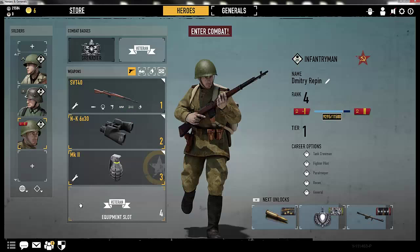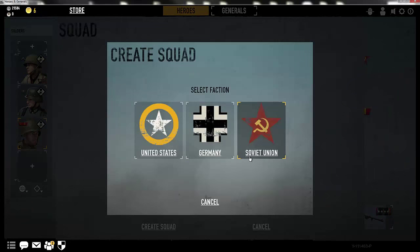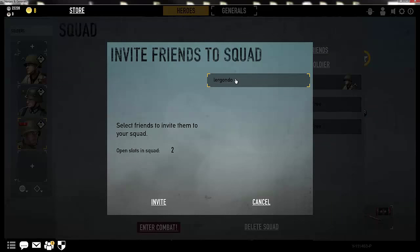To create a squad, simply click the shield on the bottom left of the screen. Click the create squad button, then choose the faction you so desire — for me, it shall be the Soviet Union. From this screen, you choose what type of squad you want to have. Guard and infantry are more than likely what you will have at this point, so click create squad. From here, to invite a friend, you simply click invite friends, click the person you want to invite, and then send the invite.